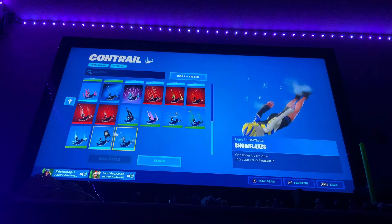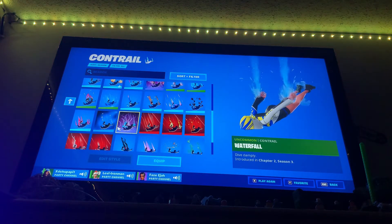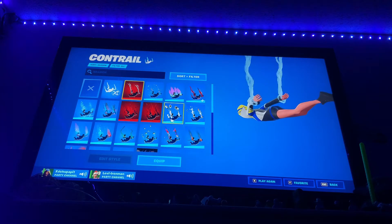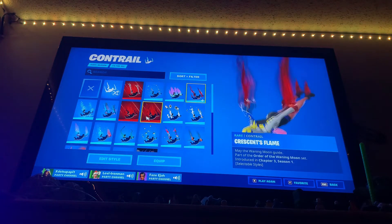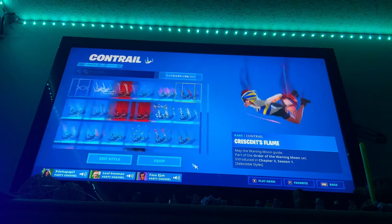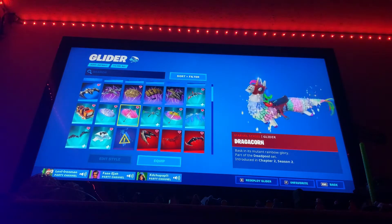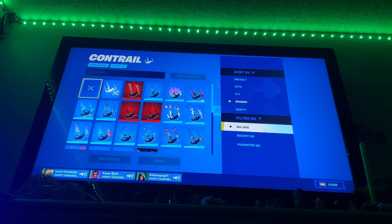I do not even use any contrails. I need to mention — I got my Oculus Quest here and my plushies. I like Spiderman's ones, I like the ones that have a lot going to them. This one also has edit styles, which is actually pretty crazy. I only have like 43 contrails.